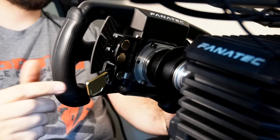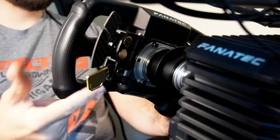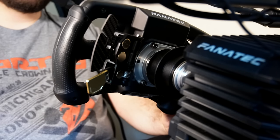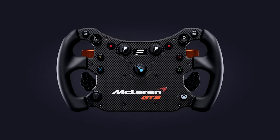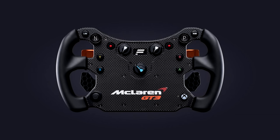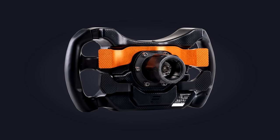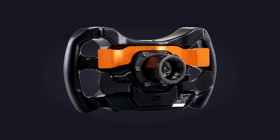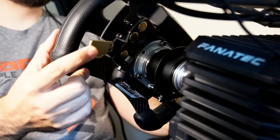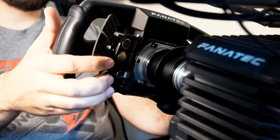Fanatec sells these advanced paddles and you can install them on a lot of their different wheels. This is going to be one of the bigger barriers to entry for a lot of folks. The cheapest Fanatec wheel with analog paddles would be the McLaren GT3 wheel, which runs about $200. So if you have Fanatec gear but no formula wheel, that would be the cheapest way in. I really do think they add a lot to the immersion — if you're going to do a lot of bike stuff, it might be worth it.